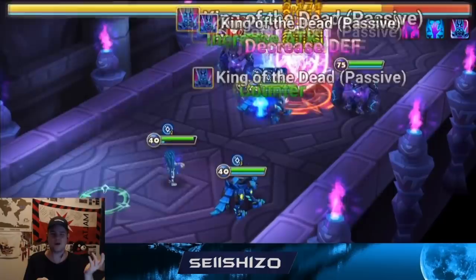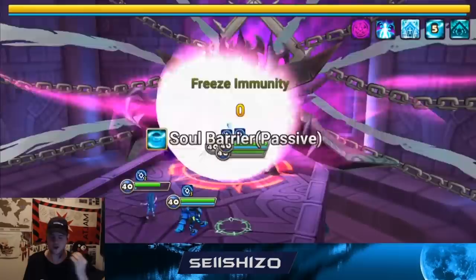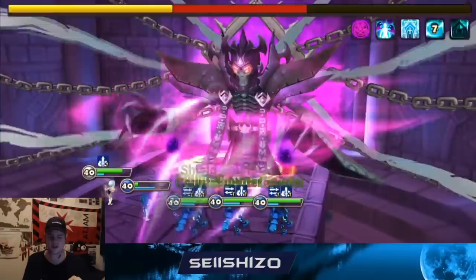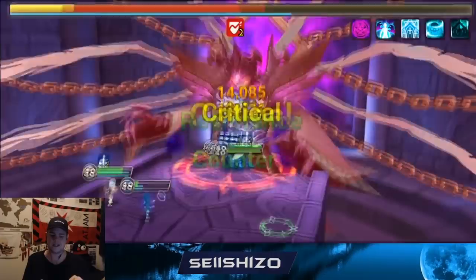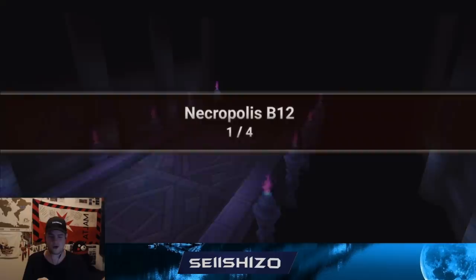25% attack lead, one-shotting the wave. There's always gonna be one of those people asking 'why don't you just use Lucian?' - Lucian is a derpy AI unit. Julie always uses her S3, so it's always better to go for consistency over random RNG. You have to have something that uses its skills all the time, which makes it a lot better. Therefore Julie is a lot better than Lucian - but is it easy to rune a Julie like this? No, not at all.